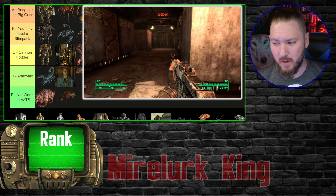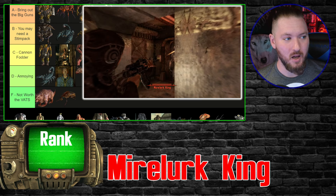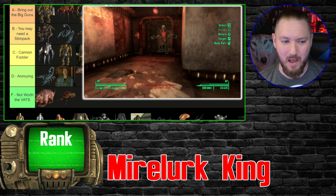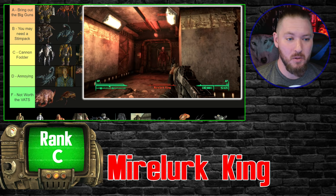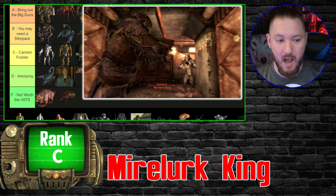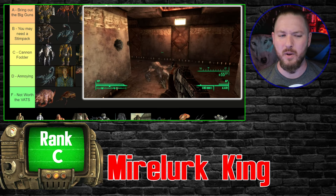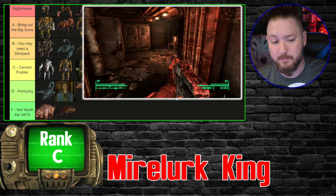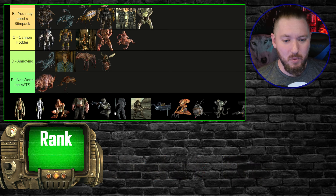The Mirelurk King is basically the knockoff of Creature from the Black Lagoon — it has this weird sonic wave thing that hits you from a distance. The best I can give him is cannon fodder, C tier, and only because he takes a lot of damage. I'm never intimidated when I see these guys — I kind of play around with them because they look so cool. I never took much damage even from that annoying wave blast. Not strong enough for B tier, but a little above annoying.